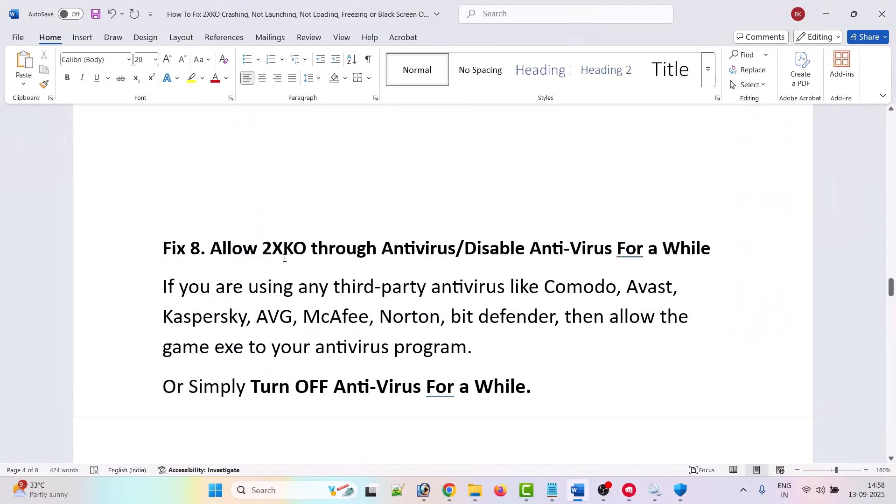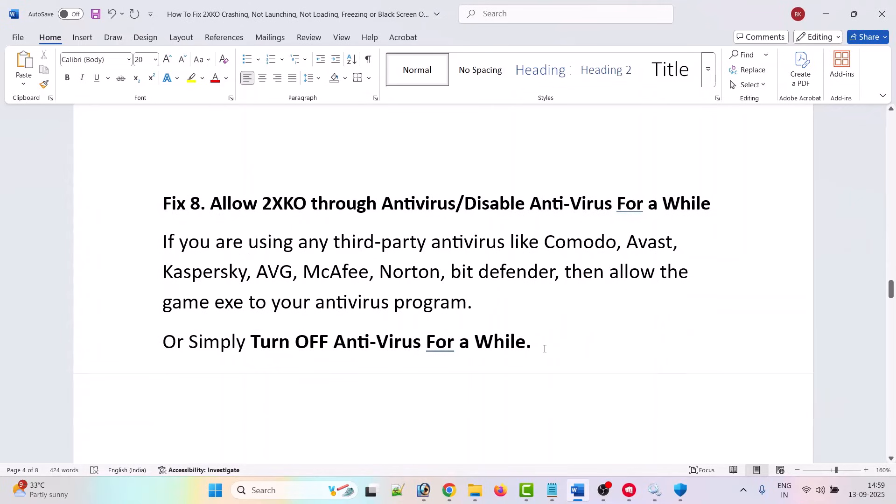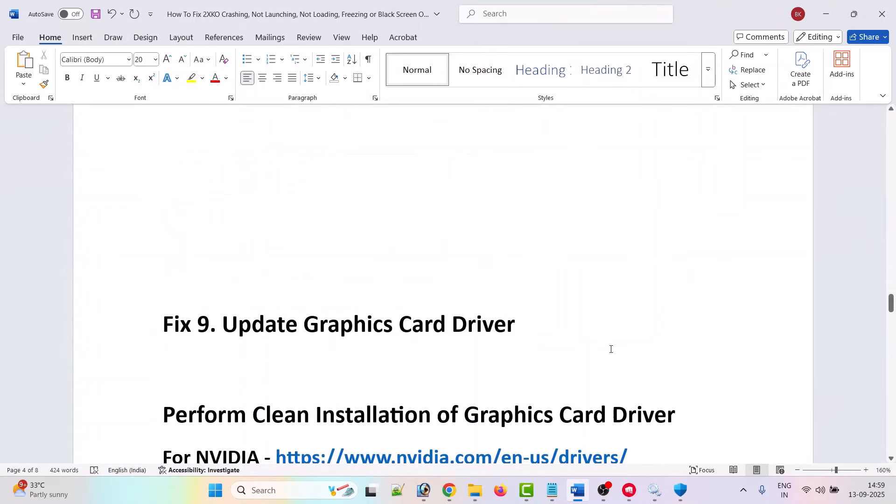The eighth fix is to allow 2XKO through your antivirus program or disable antivirus temporarily. If you have a third-party antivirus such as Avast, Comodo, AVG, Kaspersky, Norton, McAfee, or Bitdefender, add the game exe as an exception. Alternatively, simply turn off your antivirus for a while, launch the game and check, then turn it back on afterward.